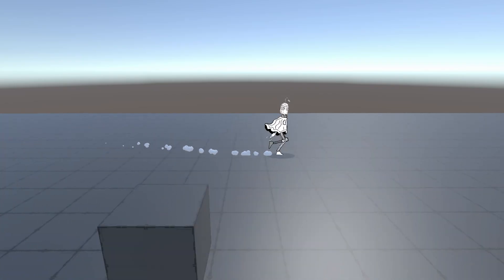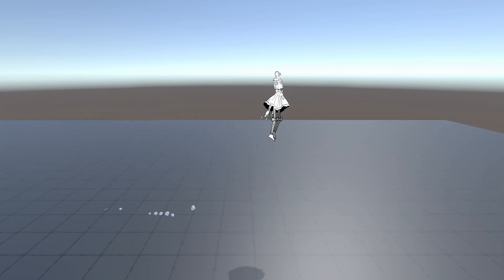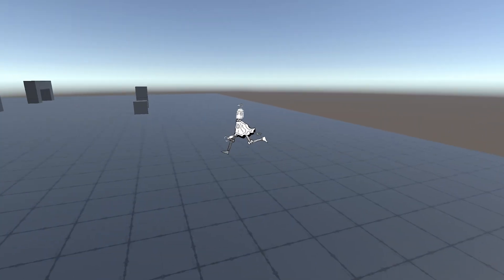Since we're on the topic of making particles, I decided to add some run particles as well as some jump particles. I realized here that the player is always sprinting, which isn't very fun, so I decided to add a toggleable sprint by pressing shift.